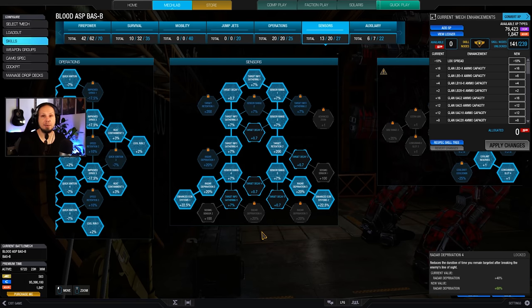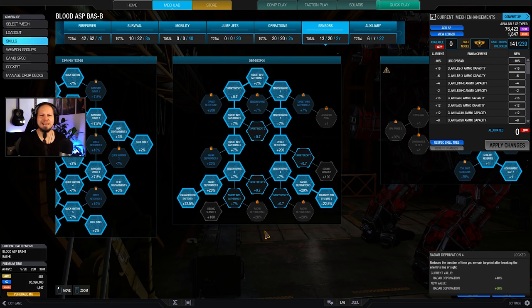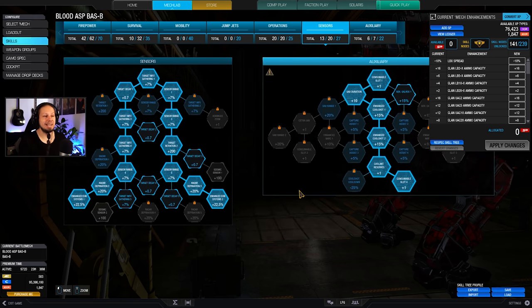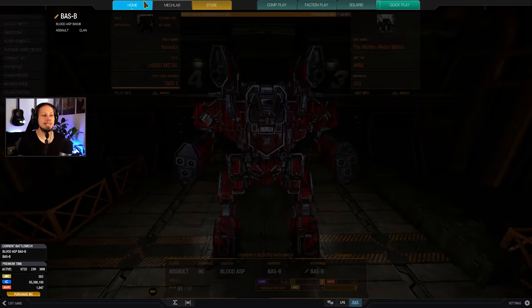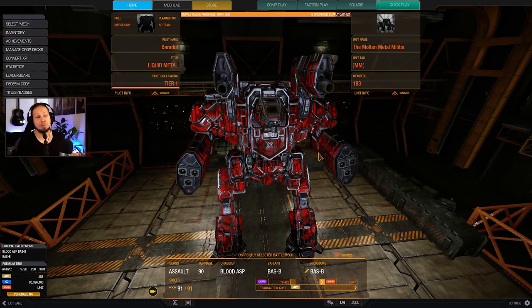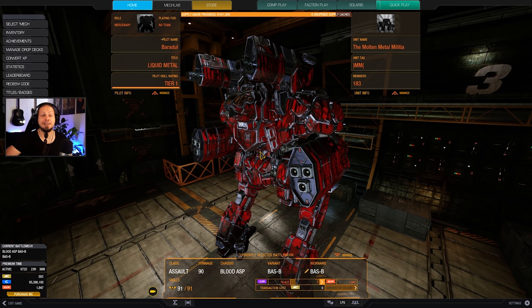I think you always have to use enhanced ECM, because otherwise your mech will be targetable at 700 meters, and that kind of loses the point of ECM in the first place. If you really want to sneak up on your enemies, use ECM nodes, because that means the enemy's sensor range is reduced by a lot — they can only target you at about 250 to 300 meters. We also have two cool shots, which fits the pattern: heat management is crucial on this build.